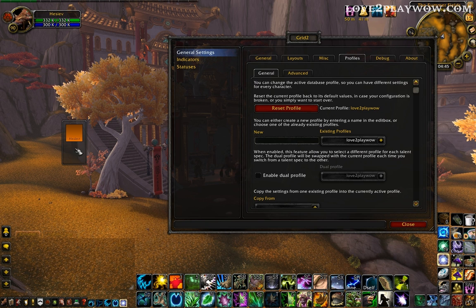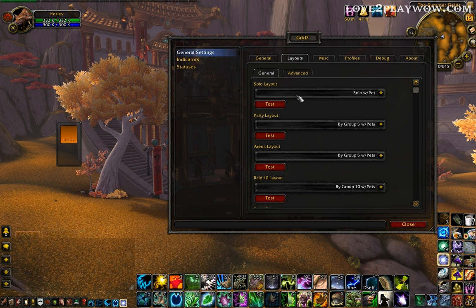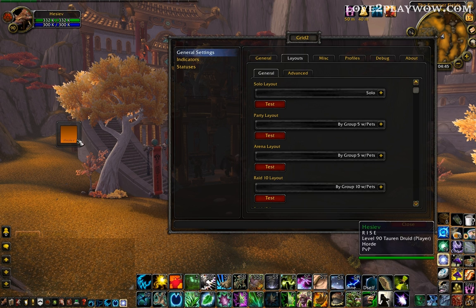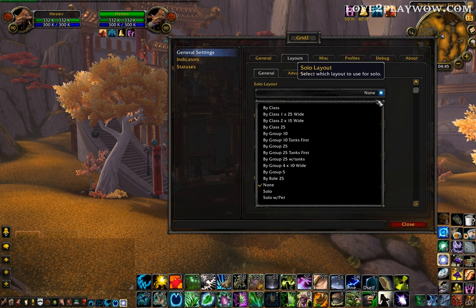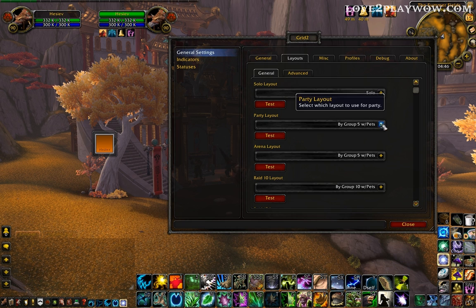You see you have some free space here, which is annoying — that's the spot for your pet, which you do not want there. So in the layouts we're gonna have solo, at least for now. In the solo layout you're just going to have none, because you already have yourself up, so you don't wanna have yourself in the middle of the screen as well. But for setting the icons up, just have solo.